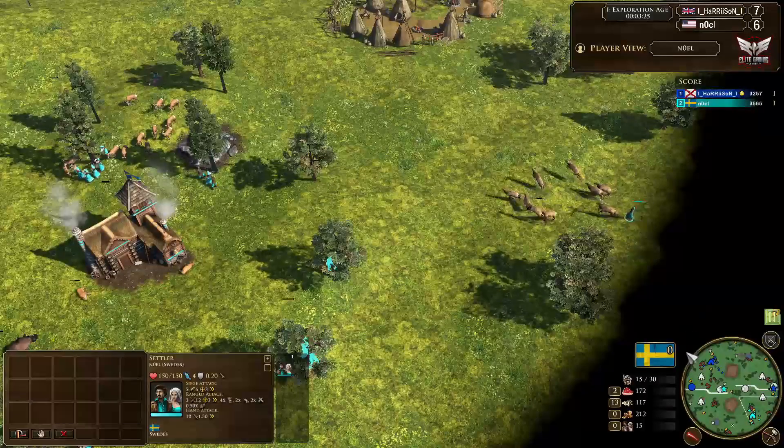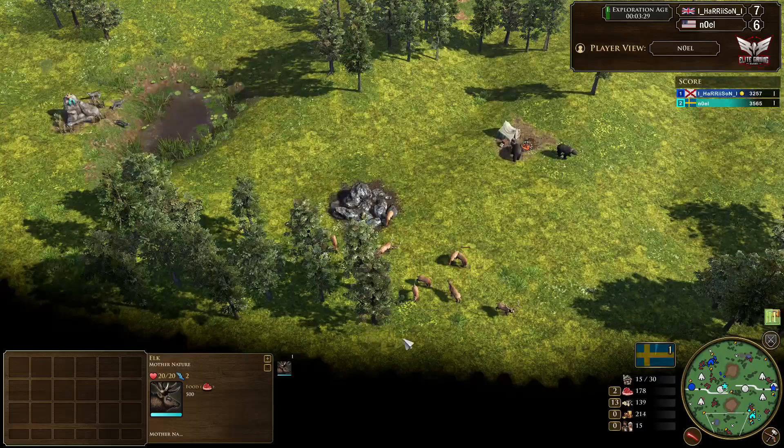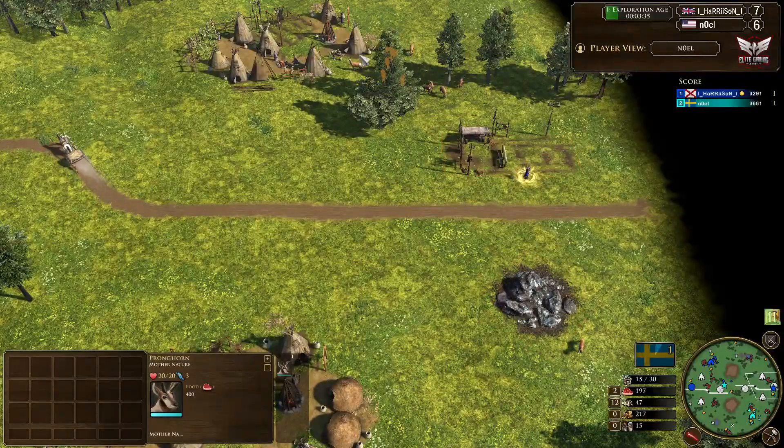Good herding coming in from Noel, getting both of his two closest hunts in very quickly. He's got a hunt down to the south, but ideally you'd like to leave that for the torps, because the mine to the north doesn't really have any hunt other than one that could be herded down eventually.